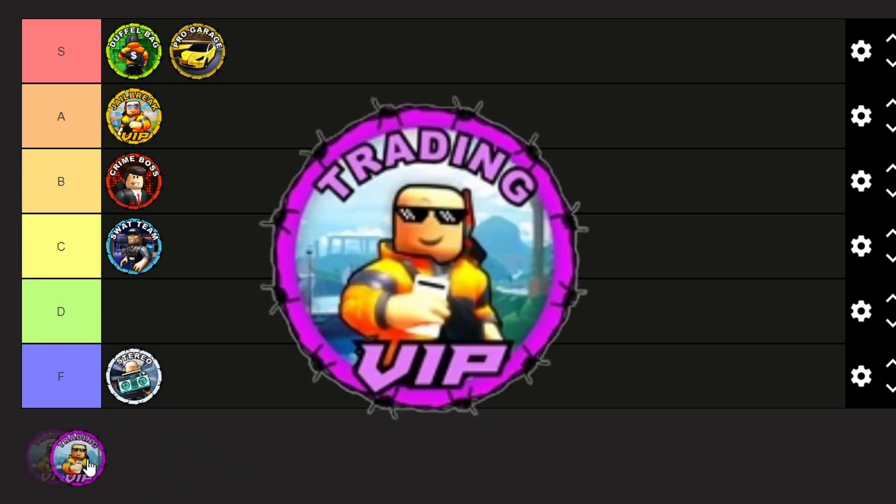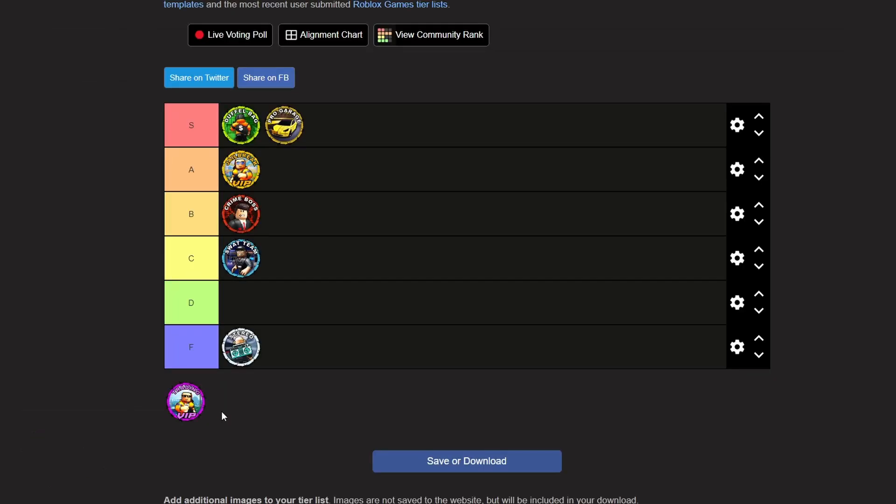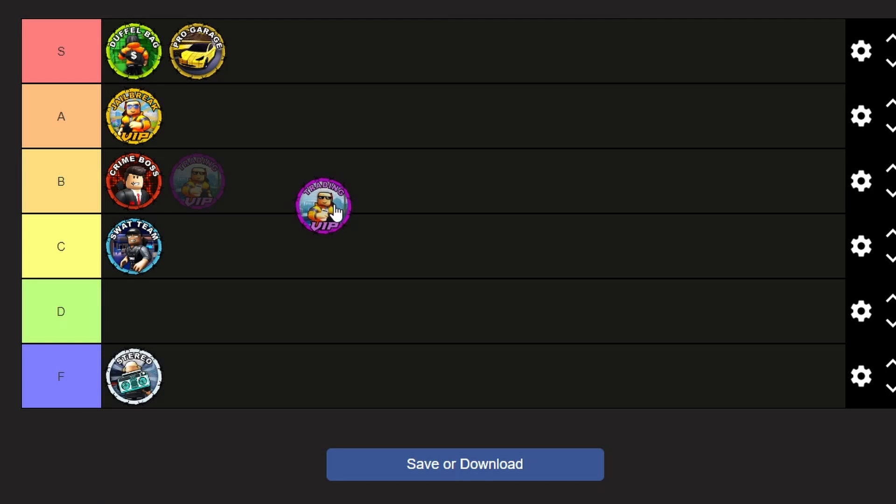Last but not least, we have Trading VIP. If you trade a lot, this is a very useful game pass — not strictly necessary, but it helps you get noticed more in trading, adds a useful server hop feature, and allows you to teleport to Trading Island without taking the boat. It could have more features, so I'm putting it in B tier alongside Crime Boss.